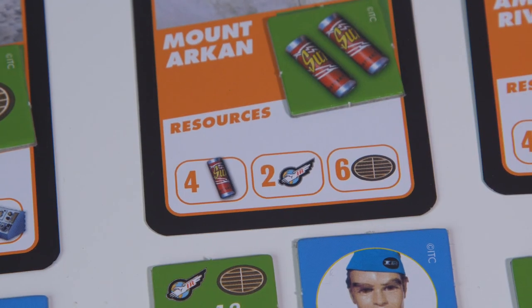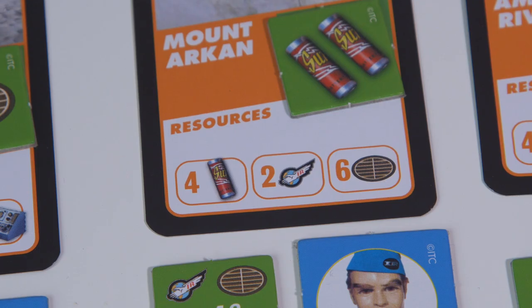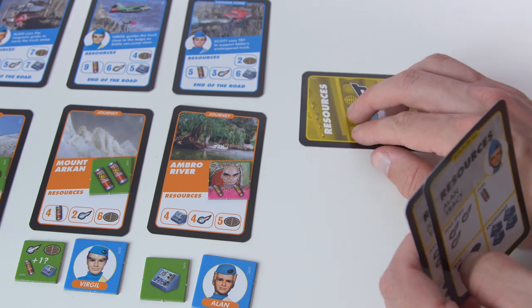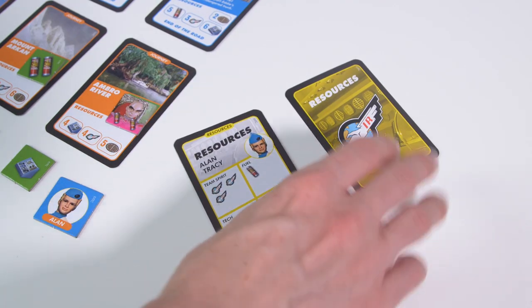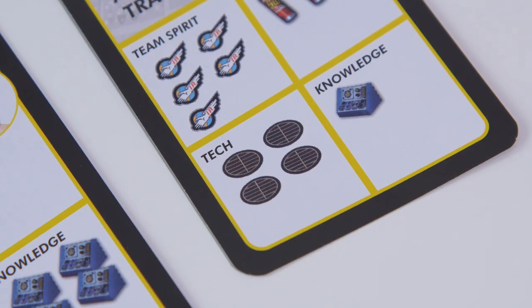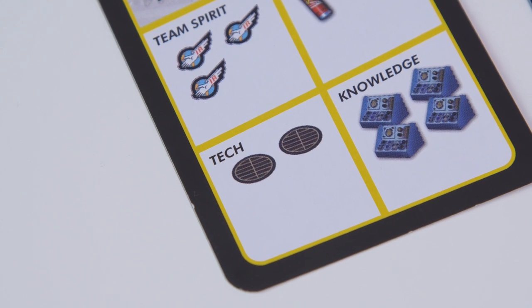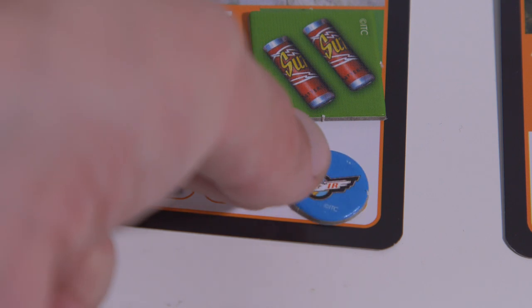Player Jeff nominates a resource from a Journey card, or a Danger Zone card if the Journey cards have been completed — for example, six Technology. All other players then choose a card to play face down. Player Jeff then chooses two resource cards to be revealed. If the number of resources on those cards — in this case Technology — exactly make up the number six, the mission succeeds.